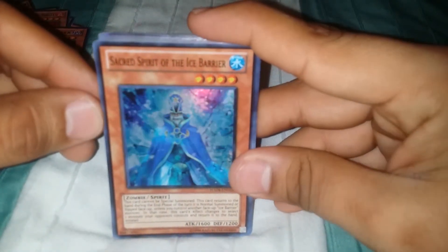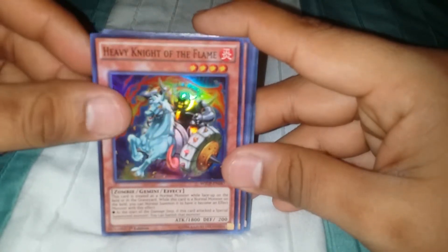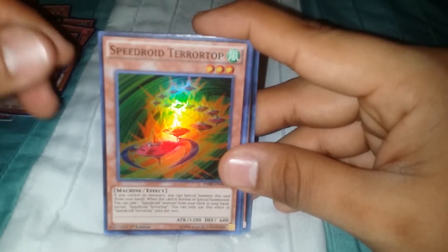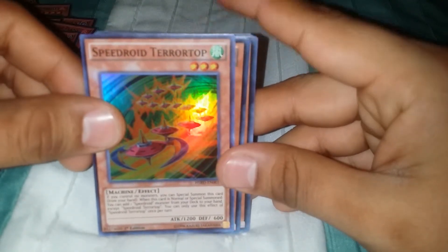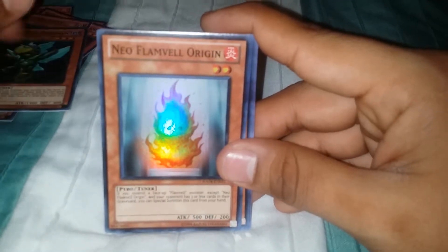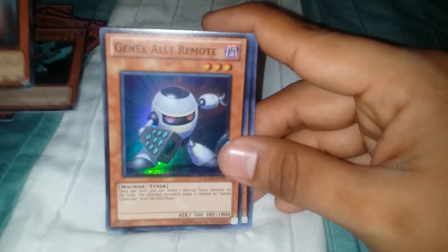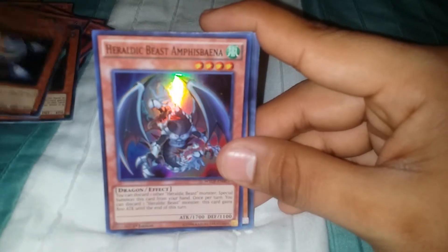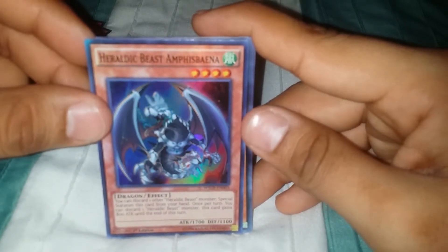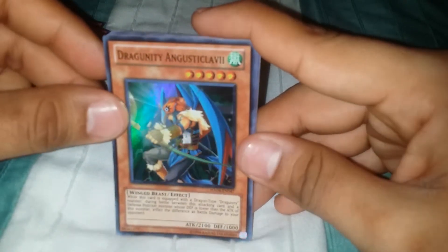Sacred Spirit of the Ice Barrier. Heavy Knight of the Flame. Humpty Grumpy. Speedroid Terror Top. Genex Ally Birdman, Neo Flamvell Origin. Genex Ally Remote. Heraldic Beast — and Fizz, Binet. Dragunity.